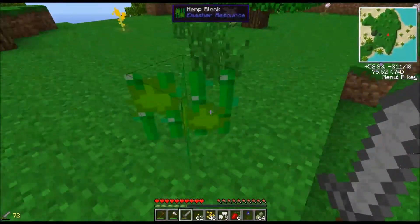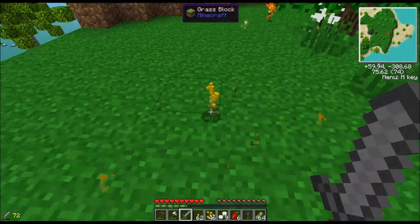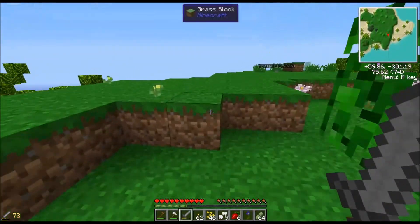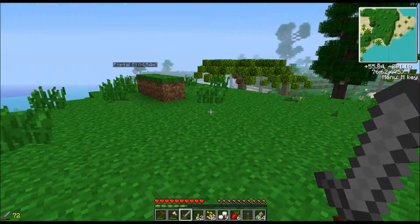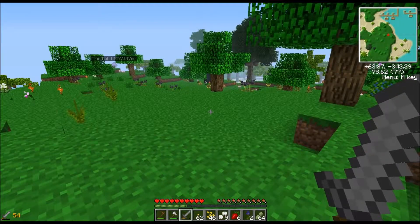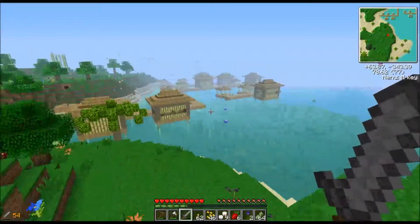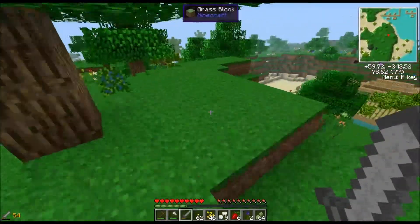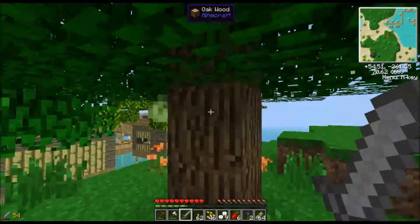We're still searching around, just gathering more stuff. I found some more. I don't know what that is — we're gonna harvest it anyway. Let's head back to the portal. I found quite a bit — well actually I didn't find much, so I'll keep searching around. I was running over a hill and just right around here I found a village! That's pretty cool.